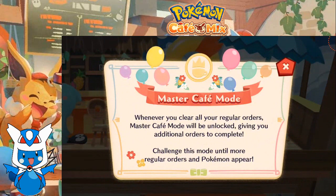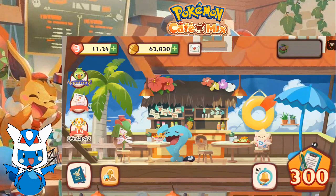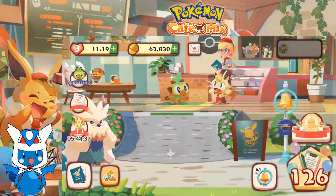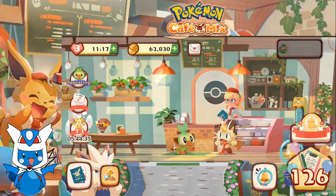We have once again unlocked Master Café mode — when you clear all the regular orders, Master Café mode unlocks, giving you additional orders to complete in challenges mode until more regular orders and Pokémon appear. We have once again completed all of the regular orders. Next time we'll be moving on to Master Order number 126 for Grookey. Until then, thank you for watching — as always, like, comment, and subscribe, and I'll see you guys next time we take on some more orders here in Pokémon Café Mix. Goodbye!